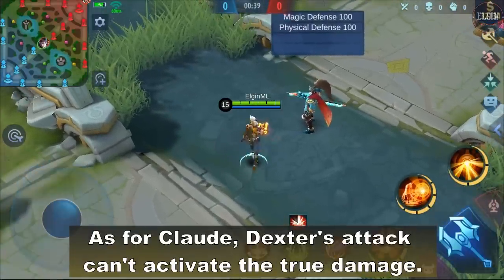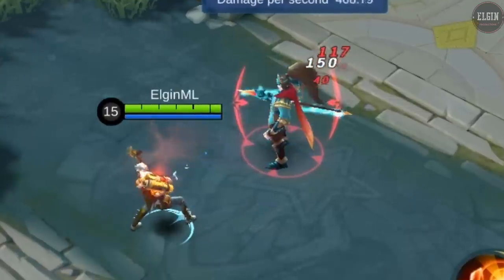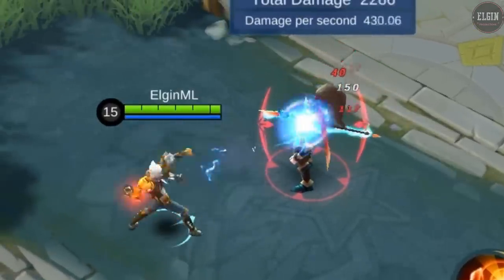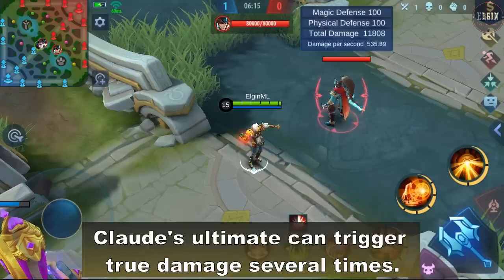As for Claude, Dexter's attack can't activate the true damage. However, Claude's ultimate can trigger true damage several times.